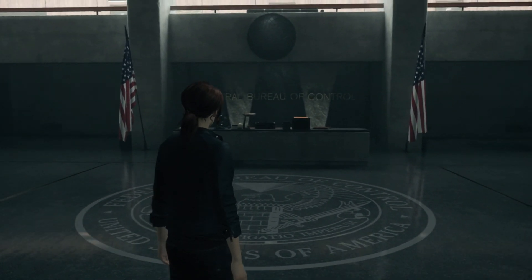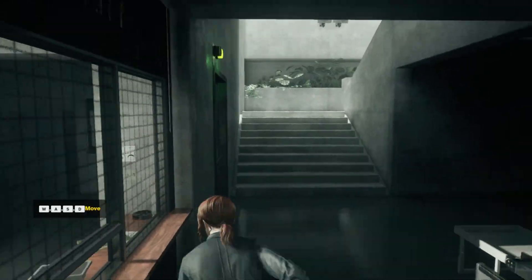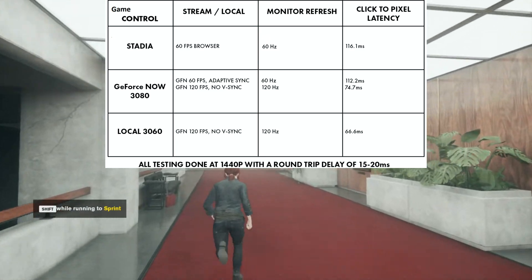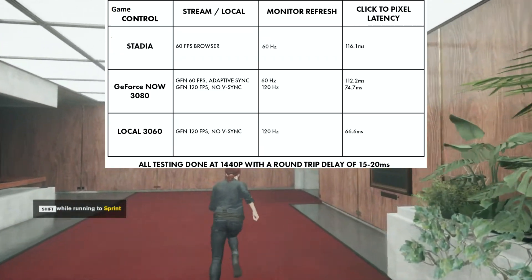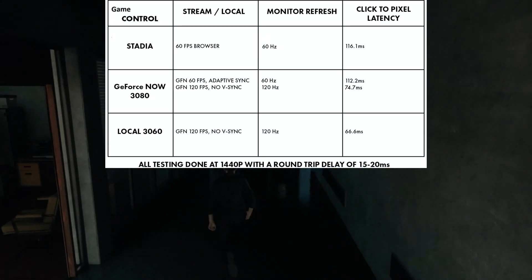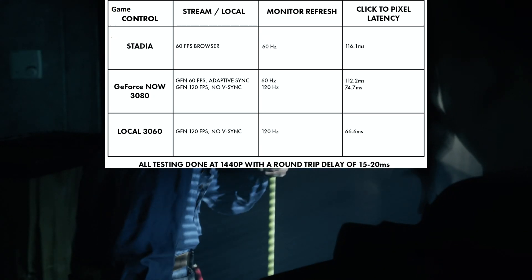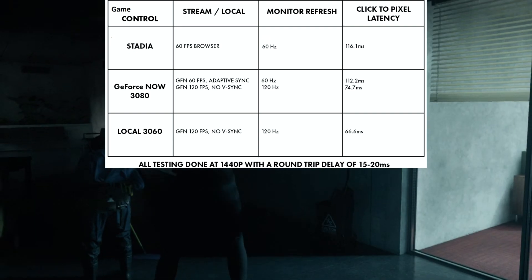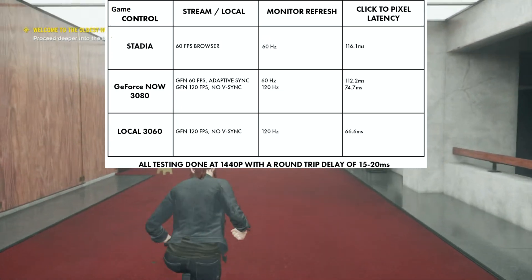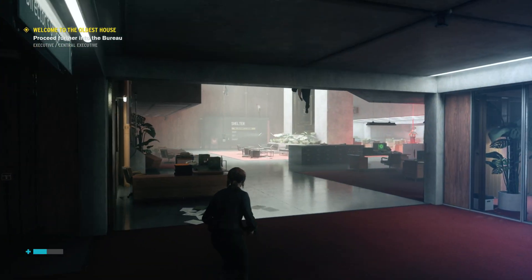Control is another game I was interested in taking a look at because it's not as optimized as some of those other first-person or competitive shooters, and I expected higher latency. It's a good opportunity to compare this game on Stadia, GeForce Now, and my local PC. On Stadia at 1440p, 60fps in a browser, that got us 116.1ms. For GeForce Now at 60fps we had 112.2ms — about a 4ms difference — but at 120fps, 74.7ms, and I immediately felt that improvement when I switched. My local PC got us 66.6ms. That's not even a 10ms difference, and that brought me really close to feeling like I was playing locally on the GFN 3080.